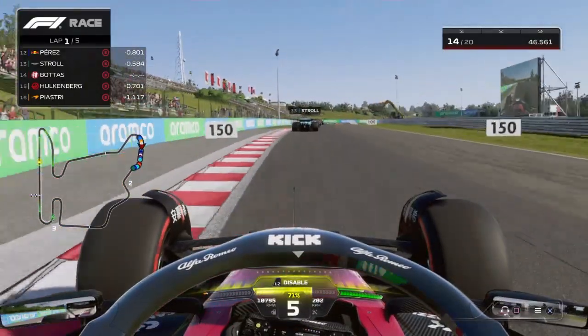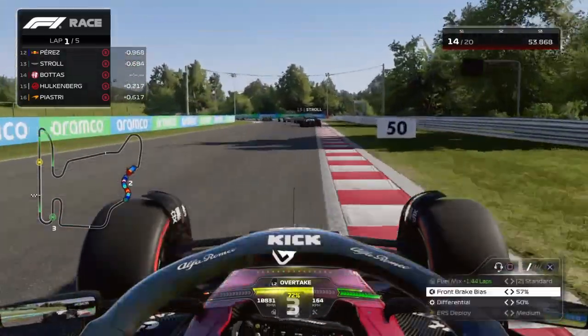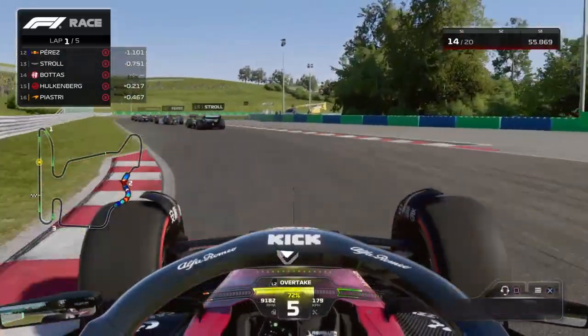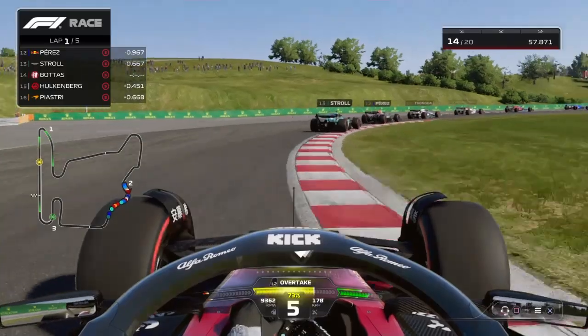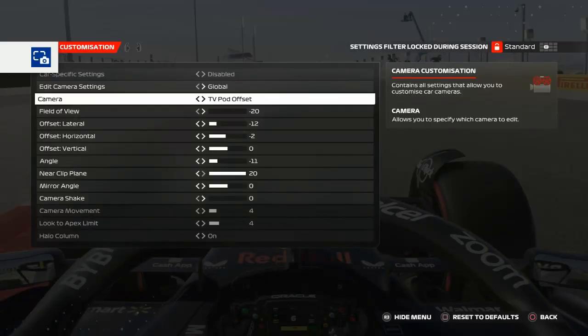Now I'm going to put onto your screen Jon Artnir, one of the biggest names in the F1 game. He uses TV pod offset in a different configuration, so I'm going to put that onto your screen now. He uses this because he wants to be able to see his delta on his steering wheel and also because he wants to just focus on the driving. Obviously he's won two F1 eSports titles and he's going for his third this year, so it might be a good idea to just use that.